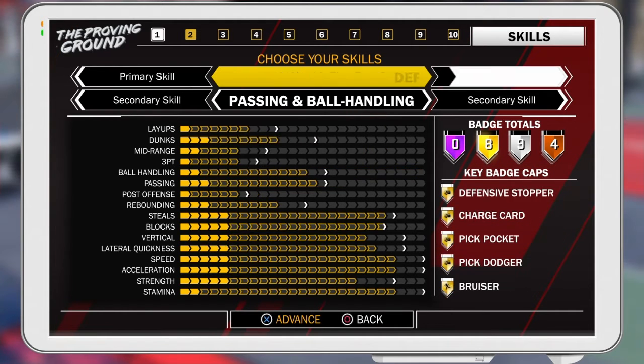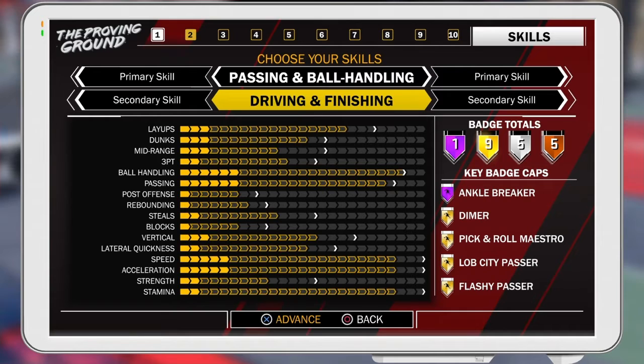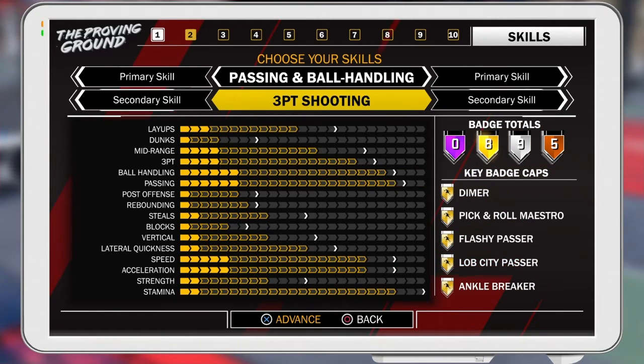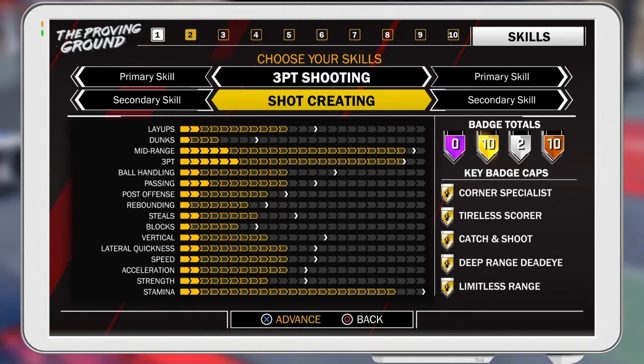So pretty much what the build is: the primary skill is passing and ball handling, and then the secondary skill is 3-point shooting. Now if you want, you can make a pure playmaker — passing and ball handling for both skills. But for me, I just wanted to be able to shoot the ball a lot, so that's why I made it passing and 3-point shooting as the dual archetype.